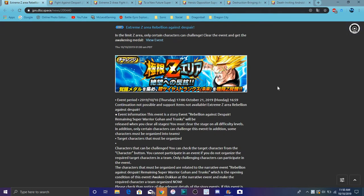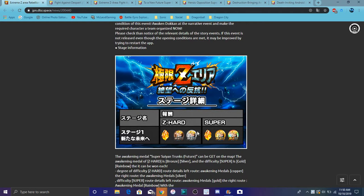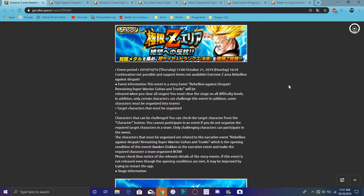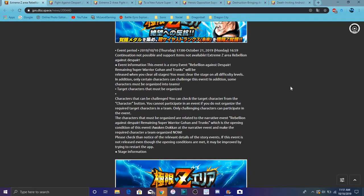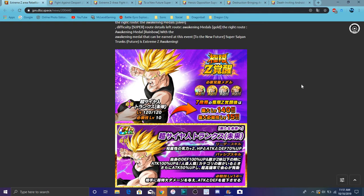The EZA area is actually for Trunks. If you guys don't know, from the last EZA area I did go over that as well. You can go on the left path because you can't go hard Z-hard and super. If you go on the left path you get bronze, for silver you go on the right path, left for gold, and right for rainbow. I think it runs the same amount of medals — like 15 bronze, 40 silver, 30 gold, and 30 rainbow.